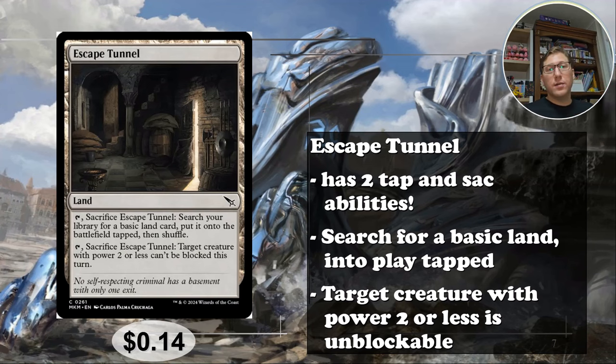You can also sacrifice it to give target creature with power two or less unblockable — it can't be blocked this turn. So if you've got something like Quietus Spike that cuts their life in half, it's very easy to get that through. Having two different sacrifice options on one card in general is very good; having it on a land is kind of crazy. Anyway, that is a whole 14 cents.